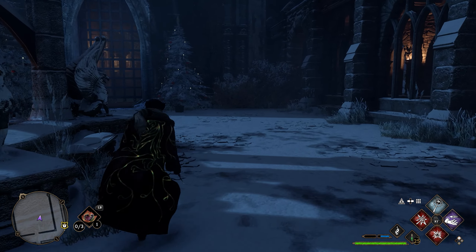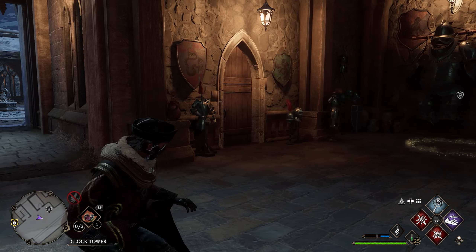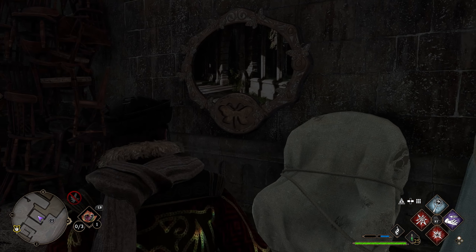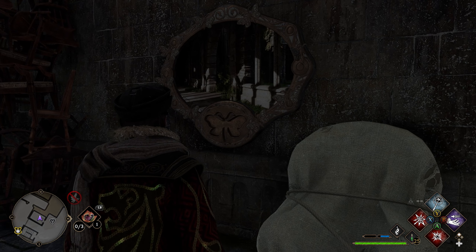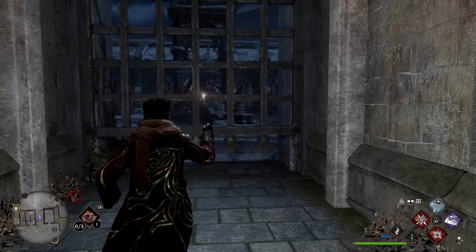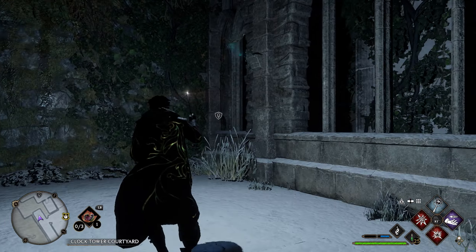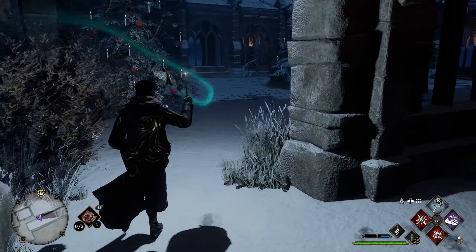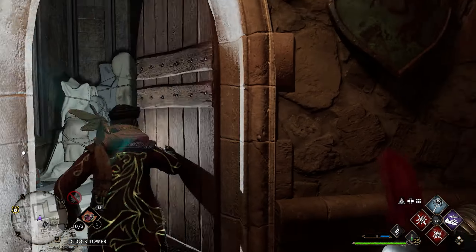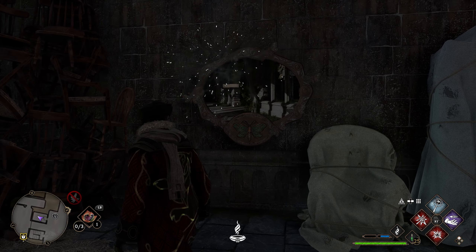Our third page is going to be a moth frame, so we're going to head back inside. Once the gate opens up, head back inside and turn left and go in this door here. There's a level one lock on this door so you have to unlock that first. Once inside, you'll see our moth frame on the wall — use Lumos to light it up. To get the moth, go right back outside and in this corner is going to be our moth location. Grab the moth, head back inside the door and throw your moth in the frame to get your next page.